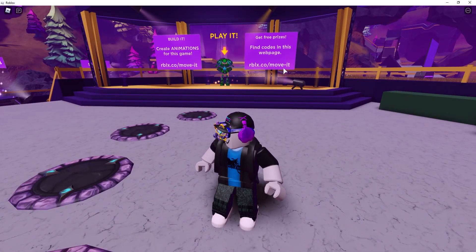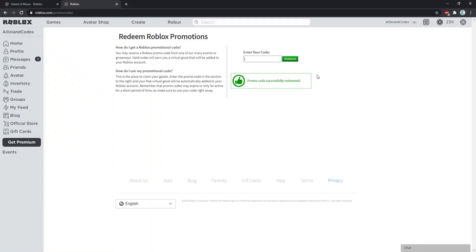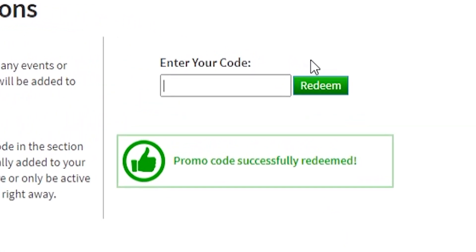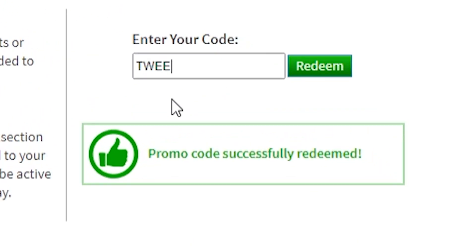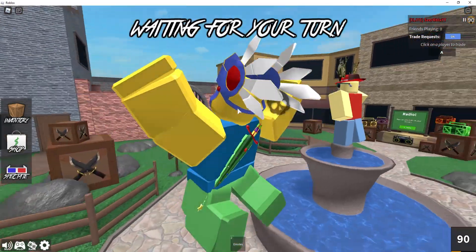Now let's go back to roblox.com/promocodes and redeem two more codes. Most of you probably already know these since they've been out for a long time. First is SPIDERCOLA — hit redeem, promo code successfully redeemed! That gives us the Spider Cola shoulder item. Next is TWEETROBLOX — this gives you another shoulder item. Hit redeem, promo code successfully redeemed — still working! We also got the Bird Says item.